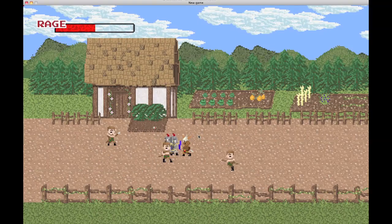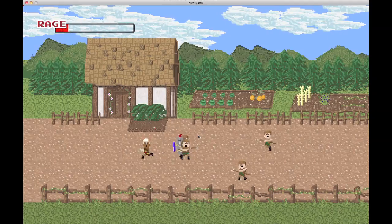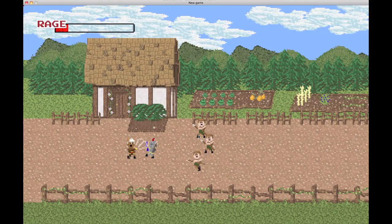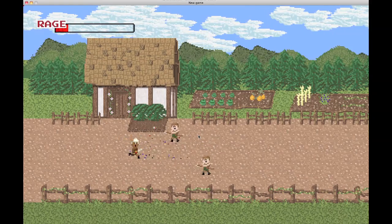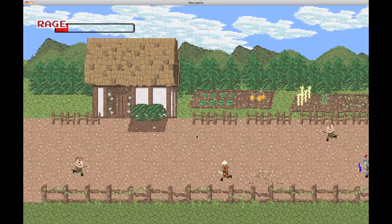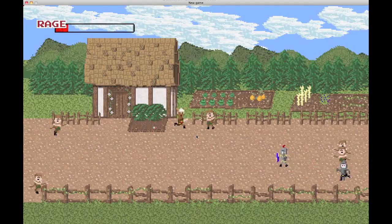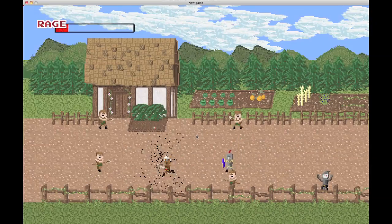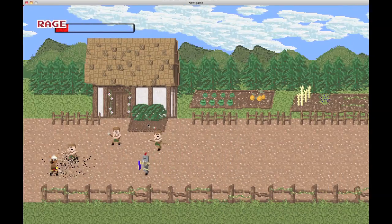These clouds are all dynamically programmed and they just fill up the sky all by themselves over and over and just never end. I drew all this art and put it together in a tile map editor. This pixel death effect I created so everything just blows up in these cool pixels.